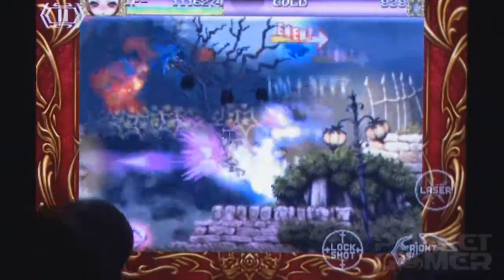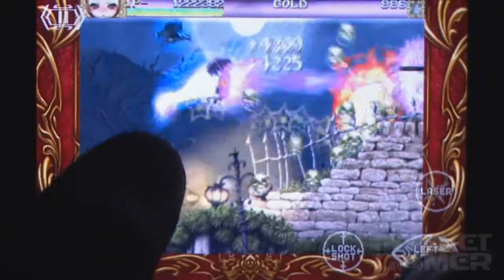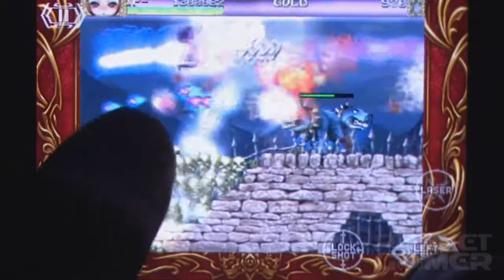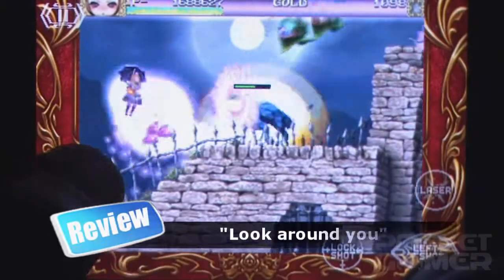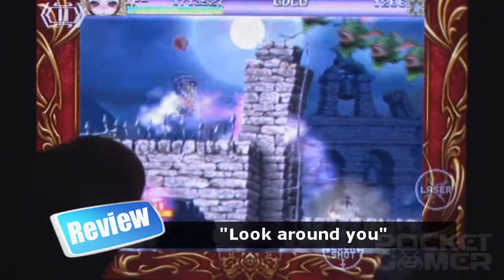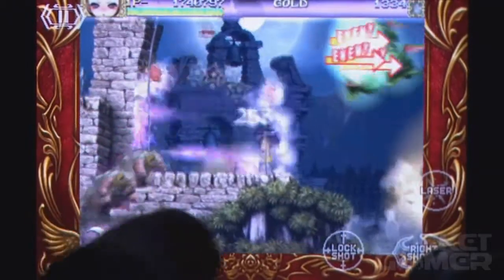Death Smiles certainly has its fair share of bullet-dodging, and it still looks like someone's coughed up the contents of a glow stick onto your iPhone, but this latest Cave game tweaks your priorities towards shooting and away from dodging. The glitzy pandemonium comes from all angles, rather than methodically filing in from the top of the screen. The enemies in side-scrolling Death Smiles will creep up behind you as often as they leap out in front, meaning you'll have to spin your hero around to stay on top and alive.